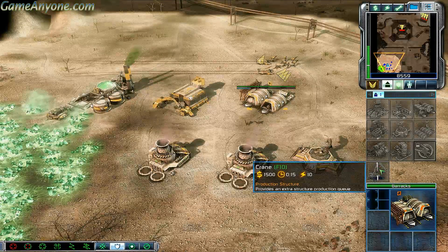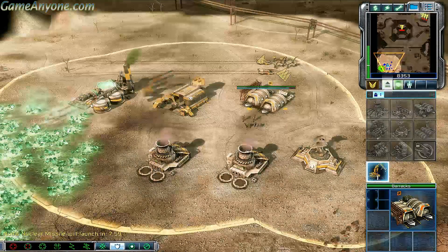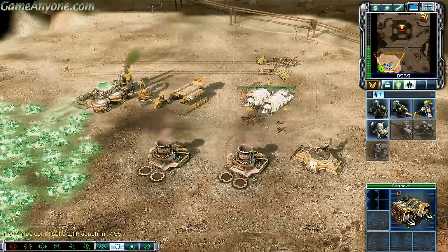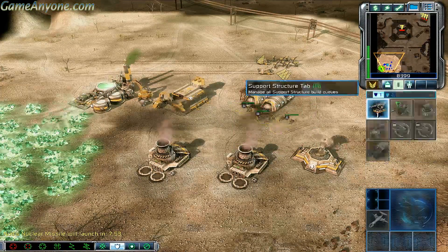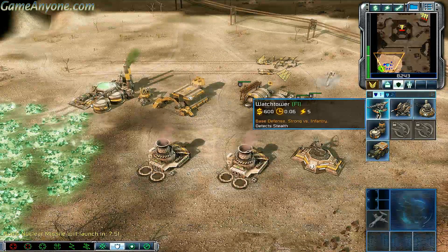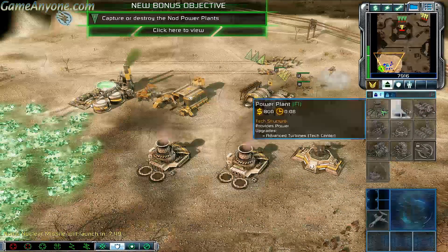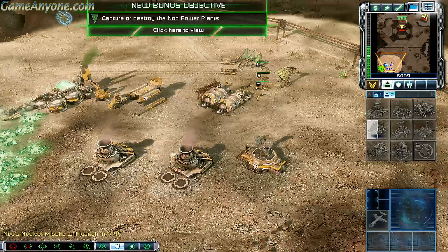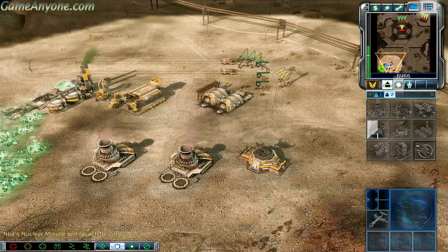Missile Squad ready for combat. Cannot deploy here. Rifle Squad ready. Enemy sighted. New bonus objective: destroy the Nod power plant. Construction complete. We have 8 minutes.